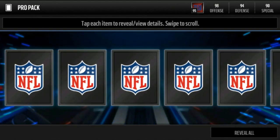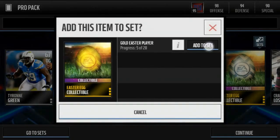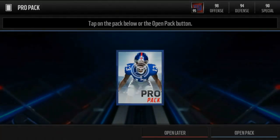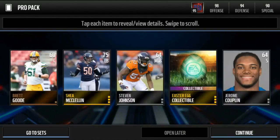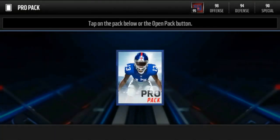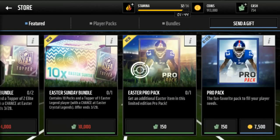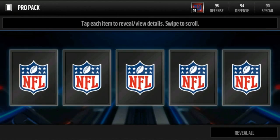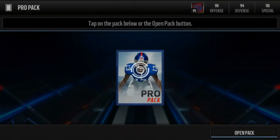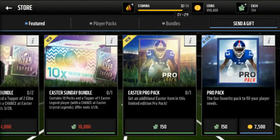We're gonna get a guaranteed Easter egg — wow, okay, I see EA, that's a nice pack. Another Easter egg — just finding these things left and right. I don't know why they don't just make it so you get an Easter egg every pro pack automatically — that'd be nice. And our last pack before we spend all those coins — nothing.